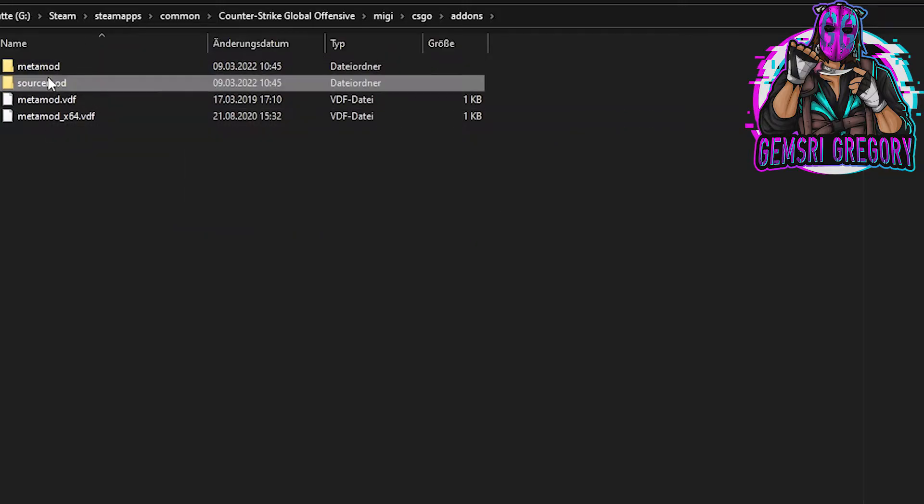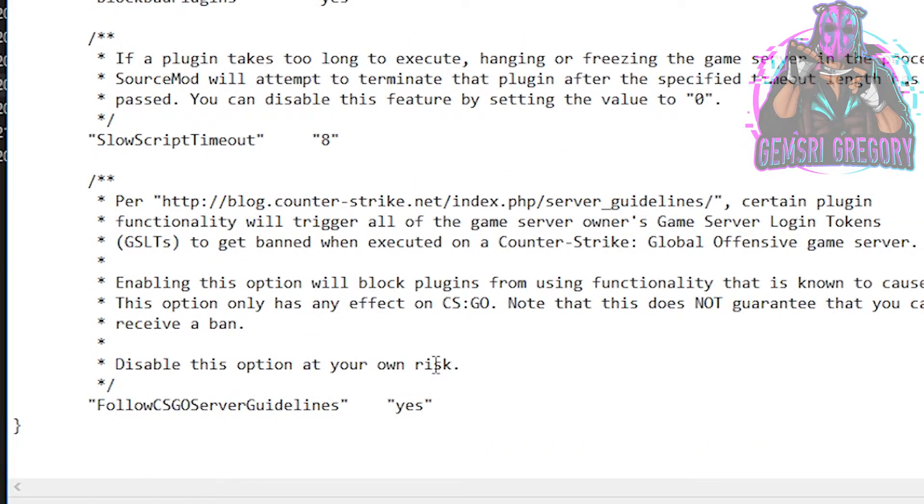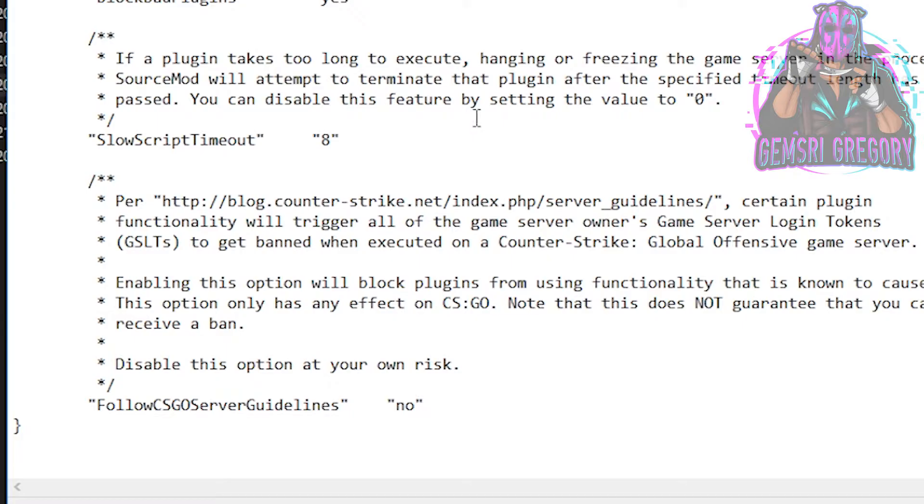In addition, you can also set the 'follow CSGO server guidelines' option in the core.cfg file. I can't tell if you have to do this when using SourceMod with MIDI, but I will do that just to be sure.